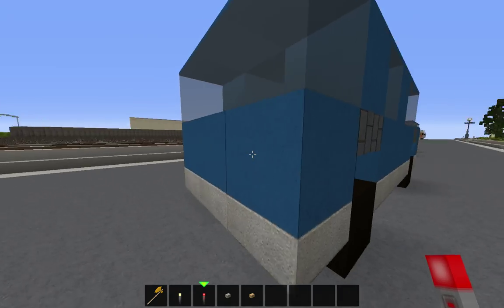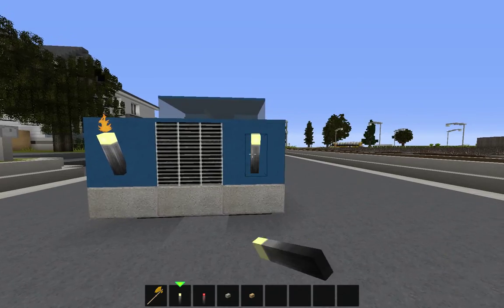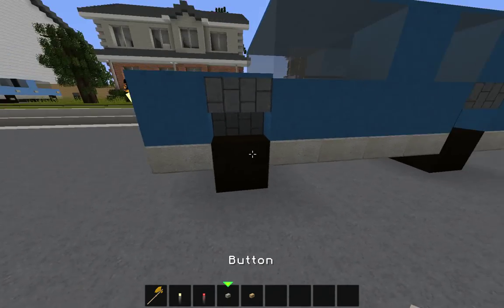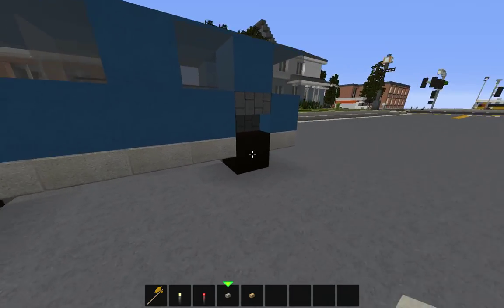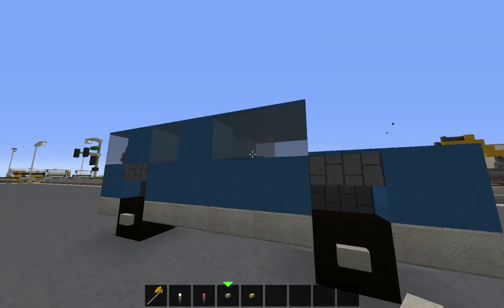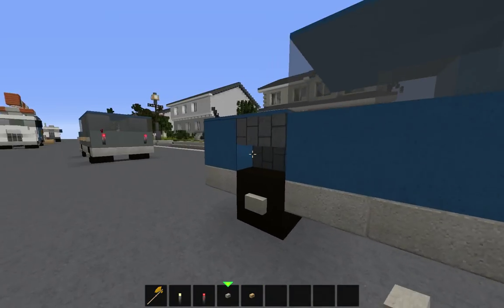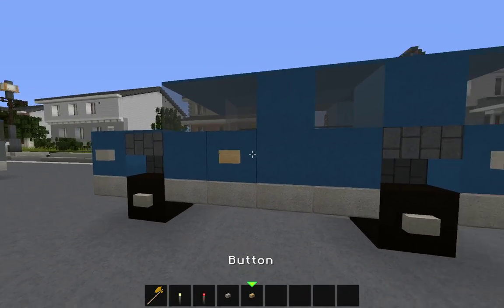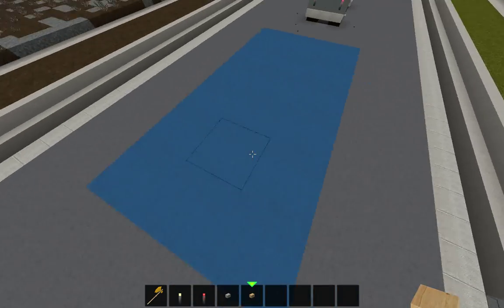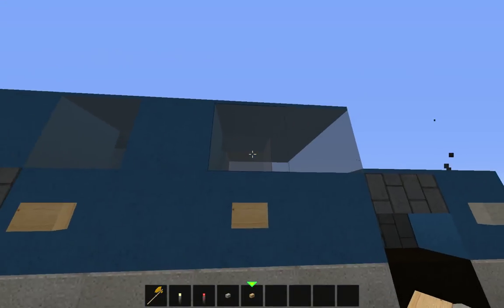The redstone torch will be your brake lights and the regular torch will be your headlights. The buttons will be for the rims on your wheels and also on the very front and the very back. The wooden buttons will be the handles on your doors, going on both sides.